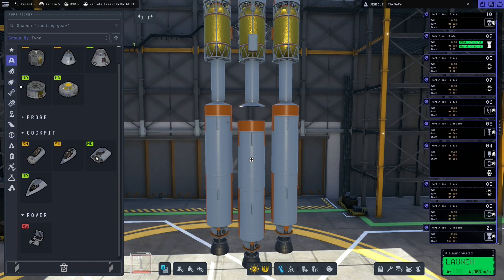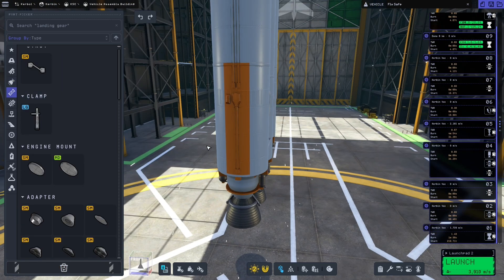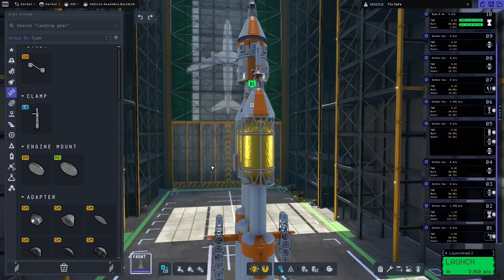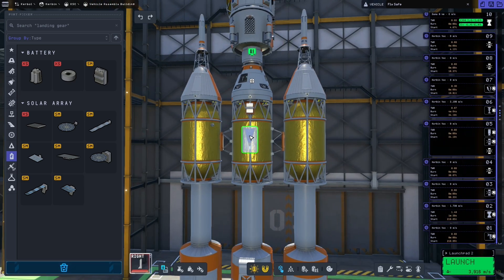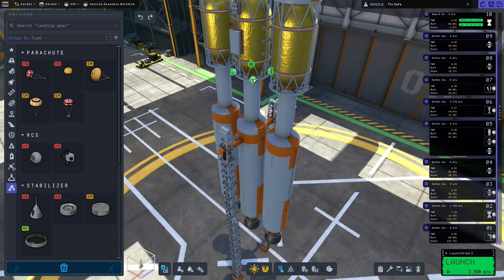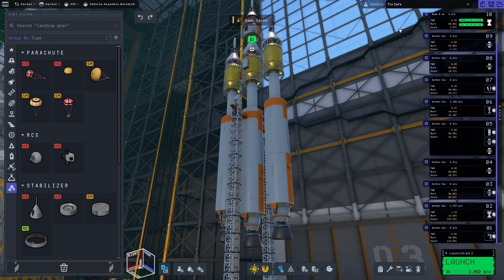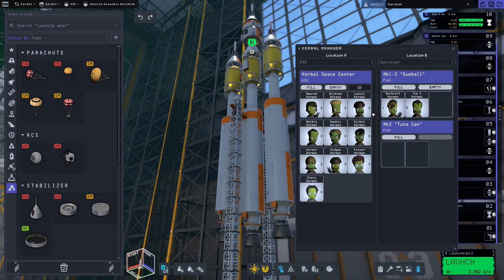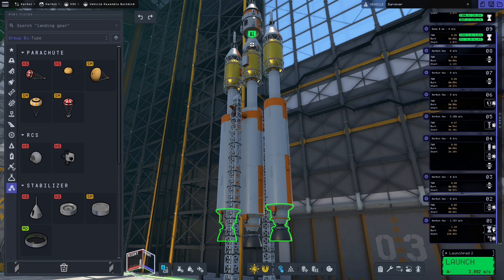Once again throwing a reaction wheel on, because this ship is going to be quite large and difficult to maneuver given its awkward shape. Strutting things together and getting the launch platform put together. Now we just do our final checks to make sure we have our power situation, power generation, and any communications we need taken care of. We'll just use whatever RCS is in the command pod — not adding any additional RCS fuel, just enough to dock before doing crew transfers. We saved the mission and made sure the correct amount of staff are in the correct places.